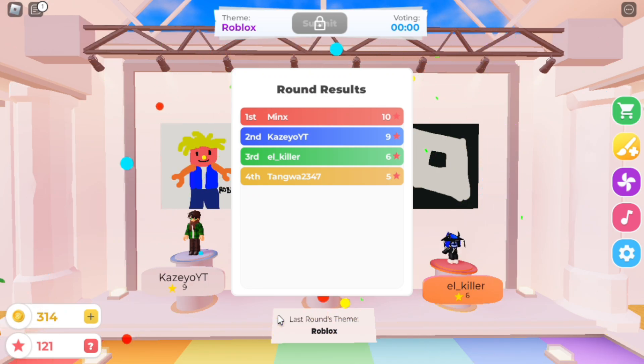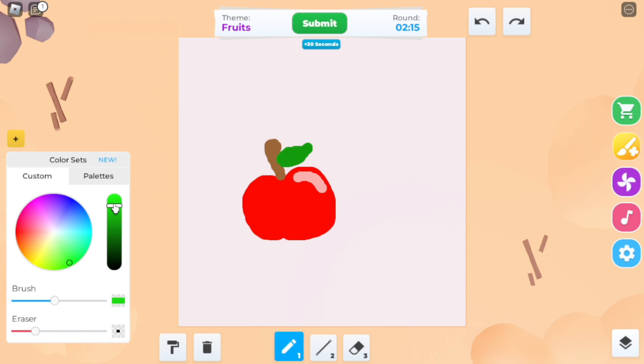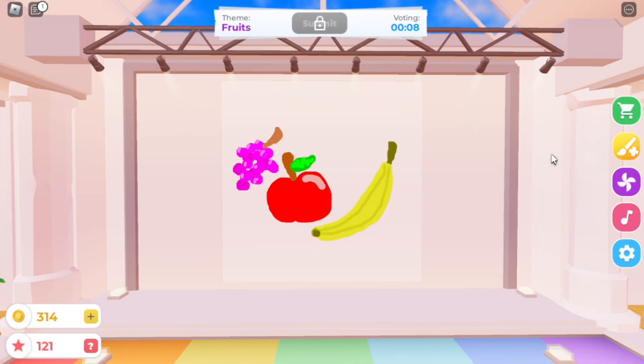Now let's go to the 4th round. Can we keep up this winning streak? The next theme is Fruits! Let's start by drawing an apple — as they say, an apple a day keeps the doctor away. Next, let's draw a banana and add some tiny details. Since we still got 1 minute left, let's make some grapes. Let's add the shoot and give the grapes a little bit of shine. And time's up! Let's see if we can win this round again.